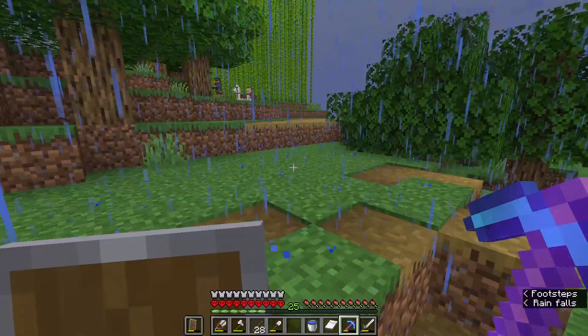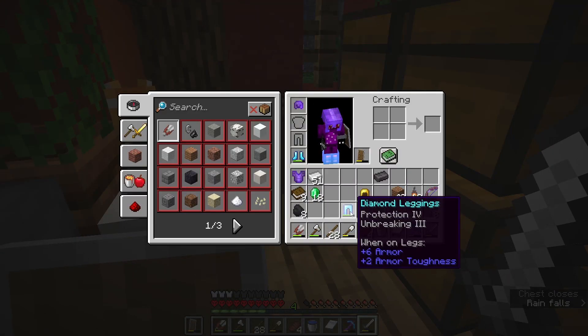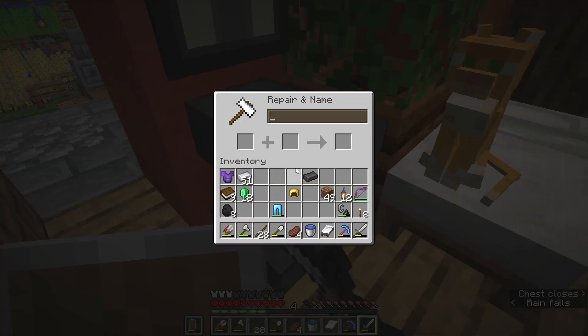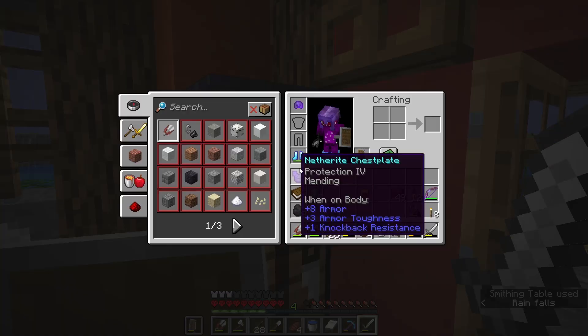Let's get back to business. The next item we will be turning into netherite is our diamond leggings. I think we've got everything we need so let's get to it — in go our diamond, and this is the wrong table, we need this one. Here we go and we have some netherite pants.